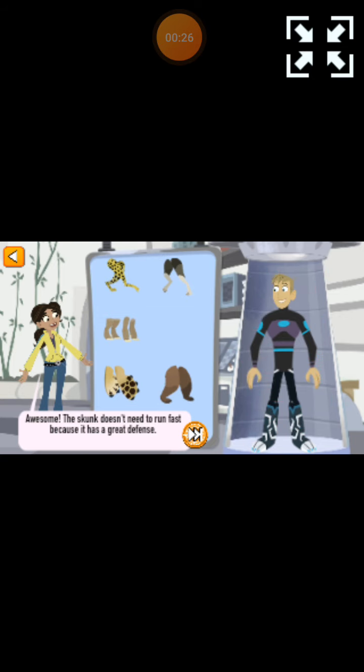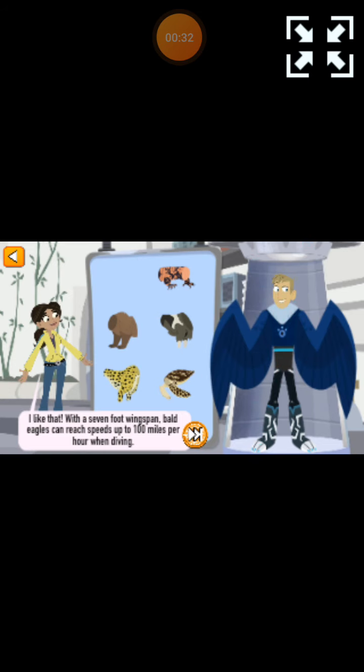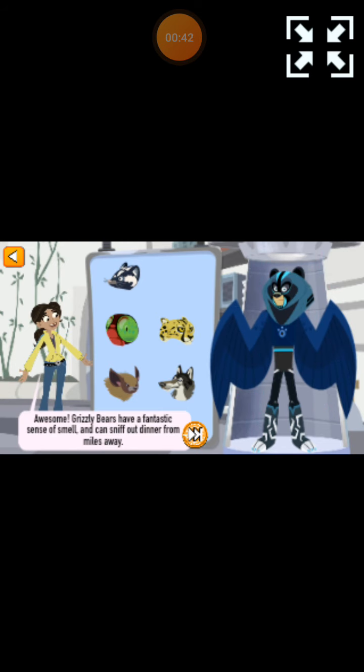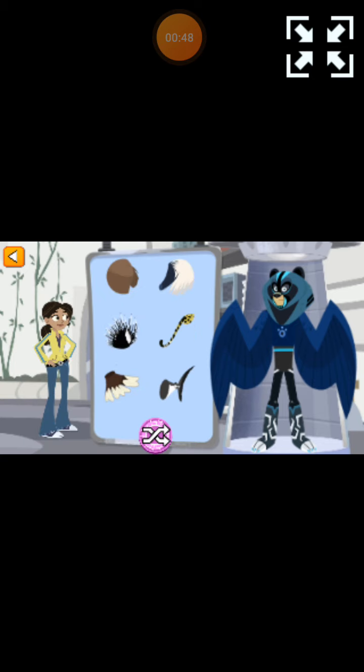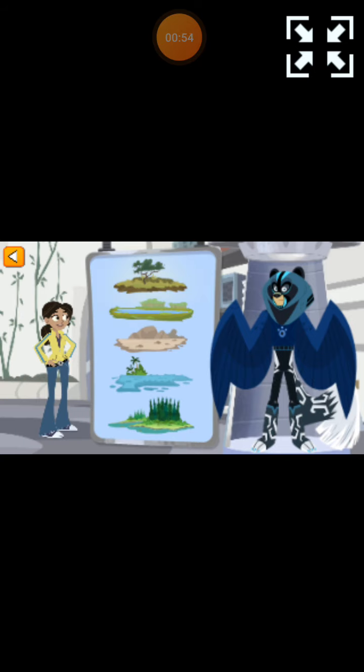Awesome! The skunk doesn't need to run fast because it has a great defense. With a 7-foot wingspan, eagles can reach speeds up to 100 miles per hour when diving for prey. Grizzly bears have a fantastic sense of smell and can sniff out dinner from miles away. Skunks can shoot their spray up to 10 feet. Great creature, Savannah.